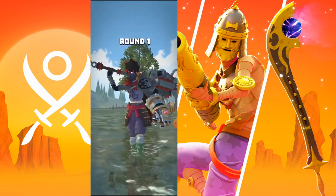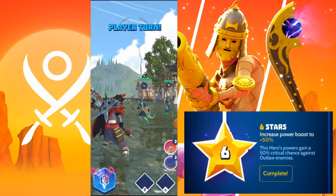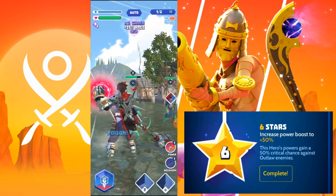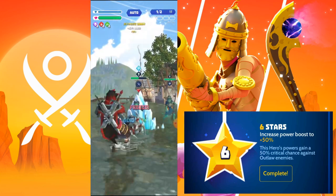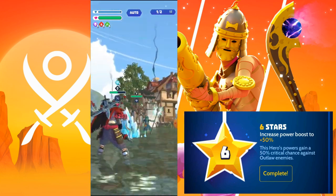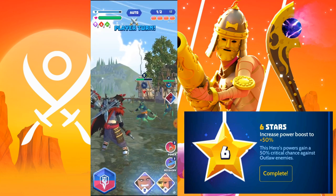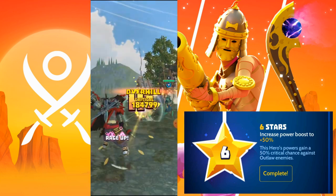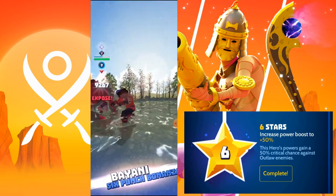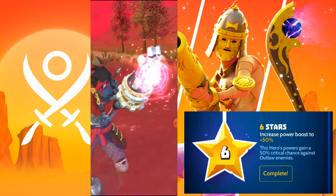We're using the Lawful Gauntlet in this example along with Bayani. Now Camille at full star capability gains a 50% chance to critical hit against outlaw enemies, and it's absolutely huge. You can see here in this example he does just that — with his under pressure we hit for 184k. Absolutely phenomenal.